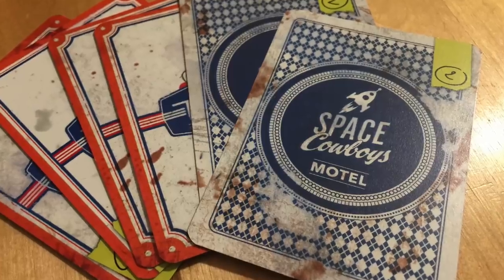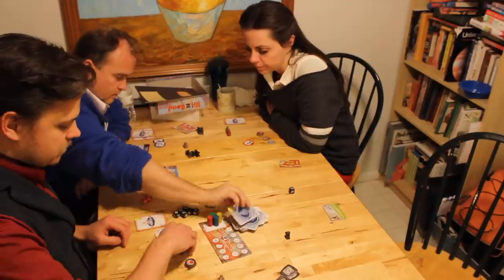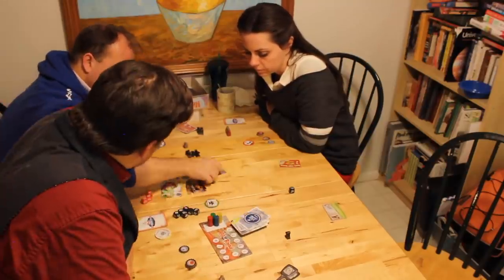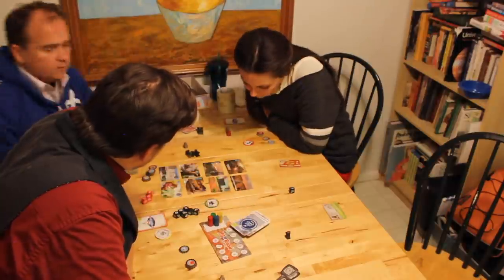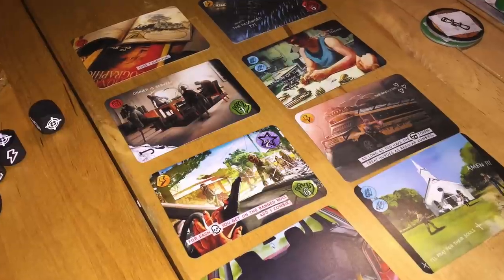There are three different stacks of cards — low difficulty, medium difficulty, and high difficulty — and you shuffle them and place them on top of each other to form one deck. The first player draws four sets of two cards, laying them down to form paths — essentially four different routes that groups of survivors can take.